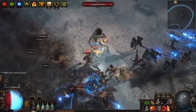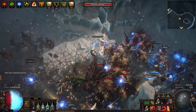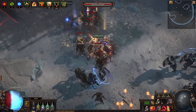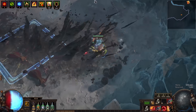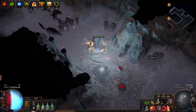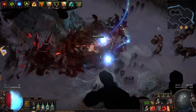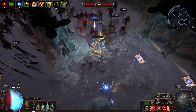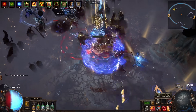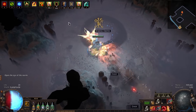Hello and welcome exiles to my sunder crit bleed chaos inoculation scion using a scepter. Now none of those words really belong together, but this actually works quite a bit better than you might think. I just wanted to play bleed plus sunder — it's not the best bleed DPS, it's not the worst. It's kind of a feels-good chunk chunk chunk. I really like the satisfying growth of the spikes as it gets farther away.